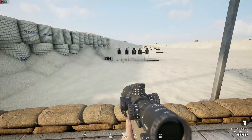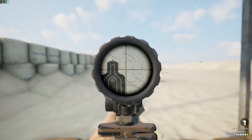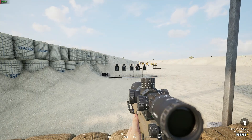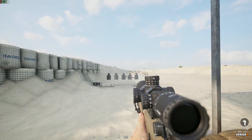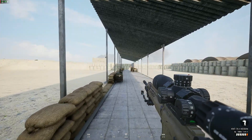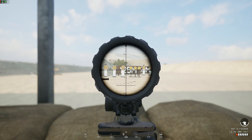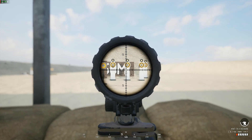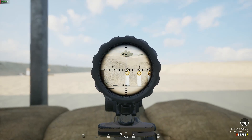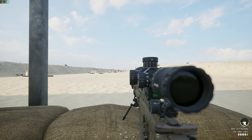Now we get to the marksman. I tested it at close range just to see how it performs — first through the scope, then shooting from the hip. Sometimes when you're a marksman and you move up and run into players, you want to be able to fire from the hip to defend yourself. On the bipod with the zoom function you can punch out to 250-300 meters — this will be a very good weapon on the battlefield. Nice scope and recoil is not too bad on the bipod.